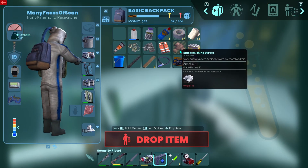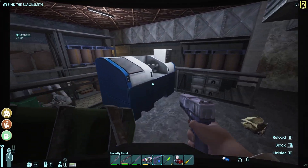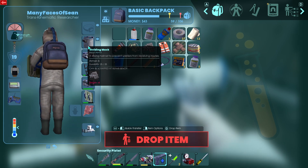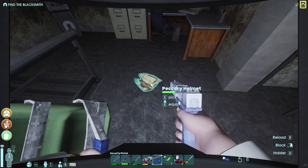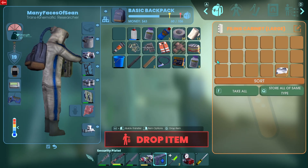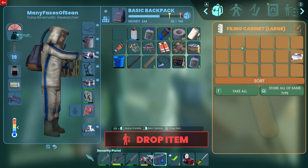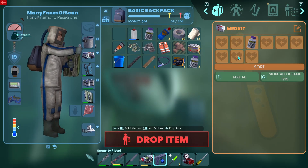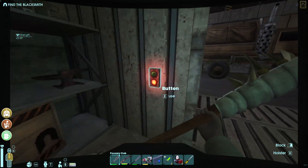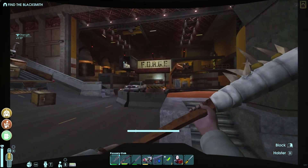Right here you're gonna find blacksmithing gloves — that'll help you unlock a recipe — as well as a welder's mask, which is going to be better than the peccary helmet if you made that. So you can go ahead and switch that out and just either dump it or hold on to it to dismantle it, up to you. If you're completely lost and wondering where you're going, there's a button that'll open the shutters and the blacksmith is over here.